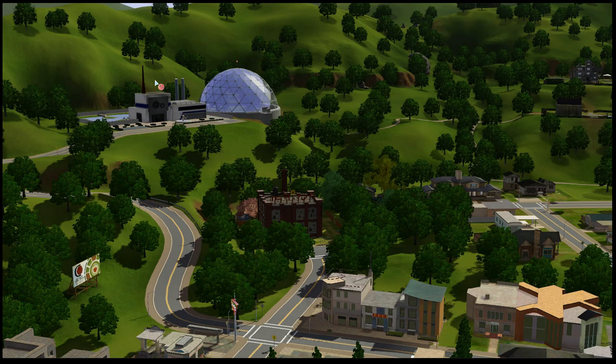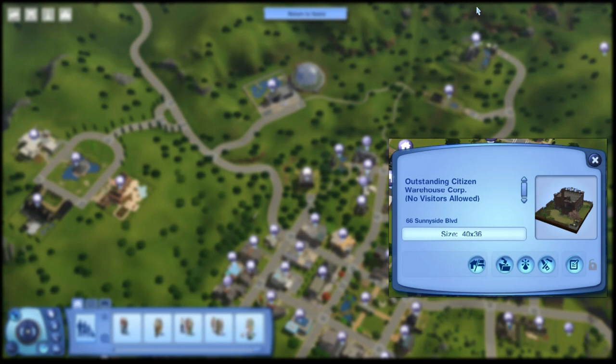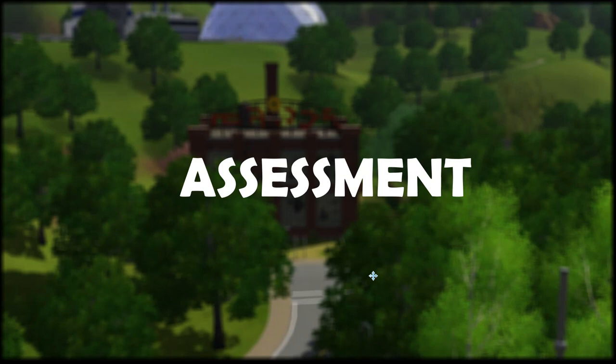So it's not going to be the science rabbit hole building there because it's huge, and there is a pond there. Now it's going to be the warehouse here, the criminal career rabbit hole. There is quite a big body of water there. So — Outstanding Citizen Warehouse Corp, no visitors allowed, at 66 Sunnyside Boulevard, 40 by 36. It doesn't seem to be much except for that big rabbit hole building. Let's have a close look.